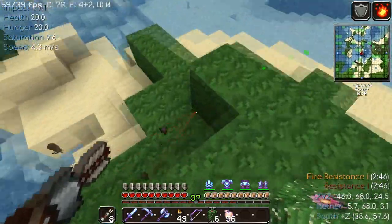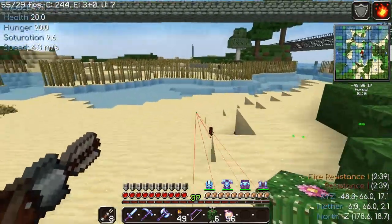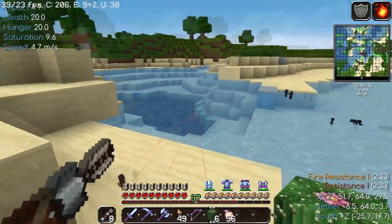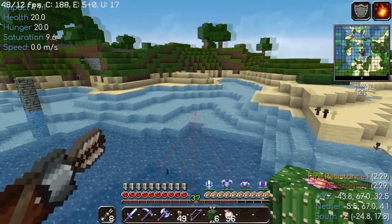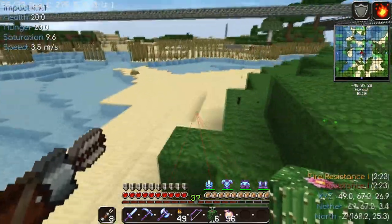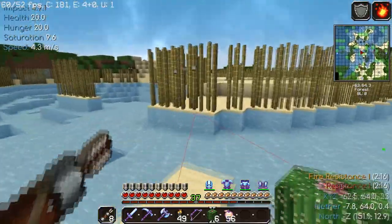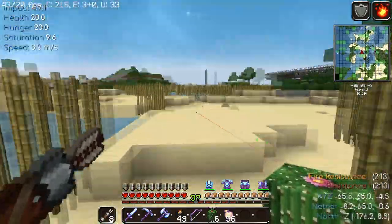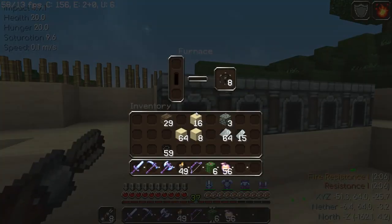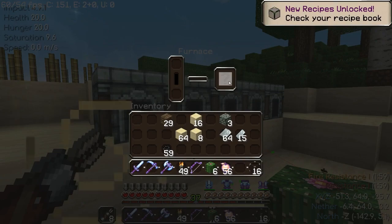I'm looking like an idiot. Well, I'm just wasting time until the glass is smelted. We're going to need that much glass anyway and then some, because it's going to be a giant cactus barn. The wall is going to be made out of wool — it's going to be decorated to look like a normal Minecraft cactus. Alright, we got all of it — good.